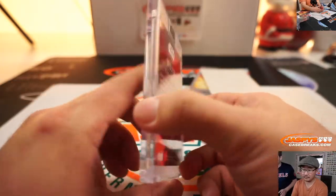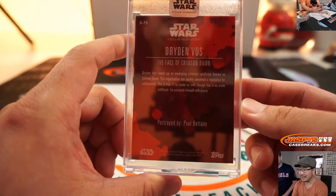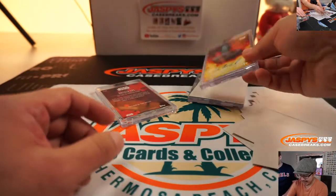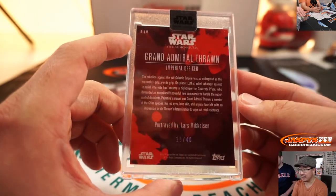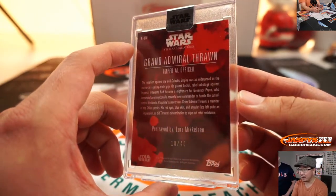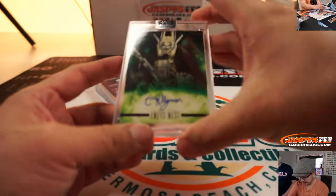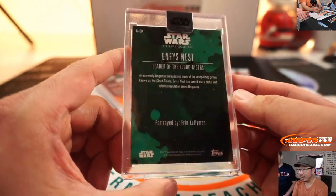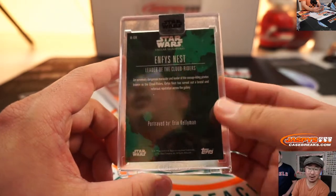Dryden Vos — 1 out of 20. Grand Admiral Thrawn — Lars Mikkelsen, 18 out of 40. They may do a miniseries on him on Disney Plus. A lot of love in the animated series and in the extended universe books. And there's Enfys Nest — great character, Leader of the Cloud Riders — Aaron Kellyman, 2 out of 10.